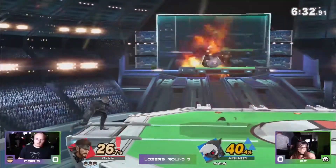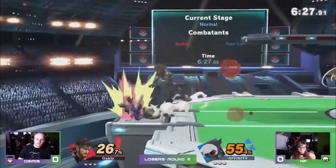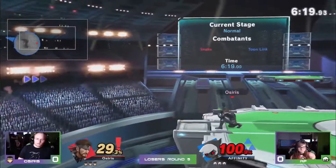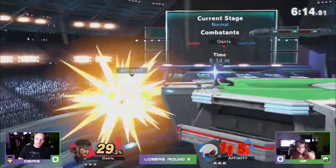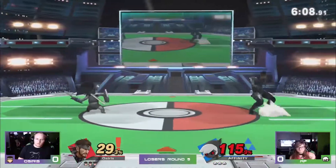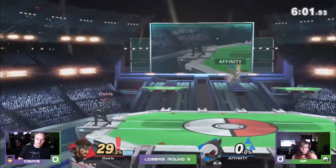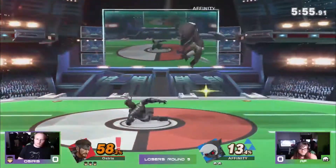The projectile game is favoring Snake just a little bit at the moment, which honestly surprised me a bit — I feel like Toon Link should have that. Good edgeguard by Osiris, but Toon Link gets back — caught the bomb and everything. The Nikita is just so nasty as an edgeguarding tool; it's so oppressive. But Toon Link does find their way back on stage and gets a forward tilt off. The edgeguarding was really good — that's where we found a bunch of percent.